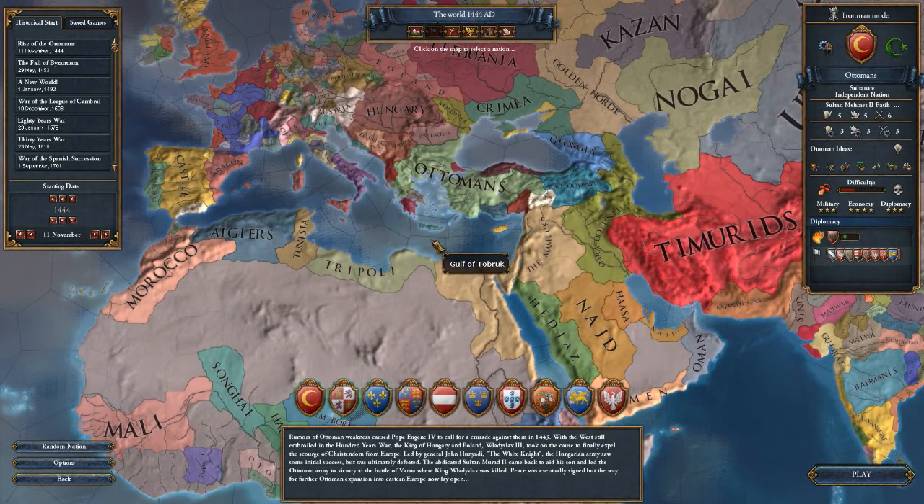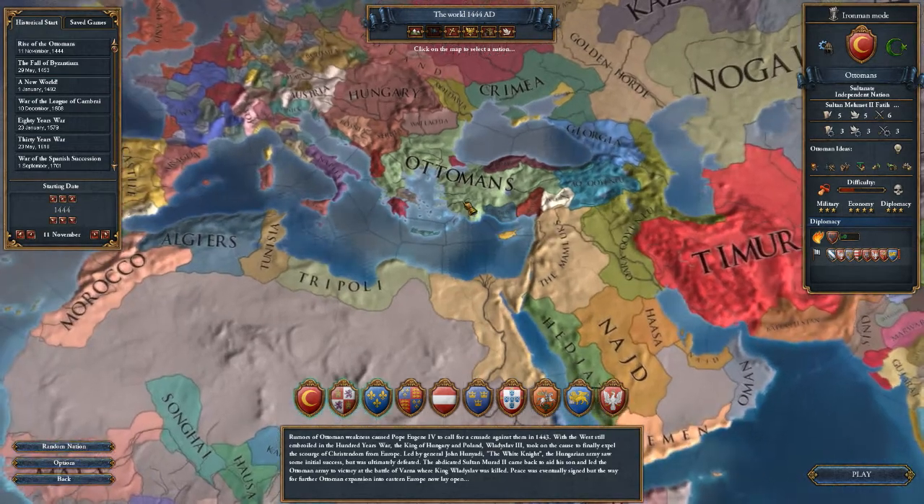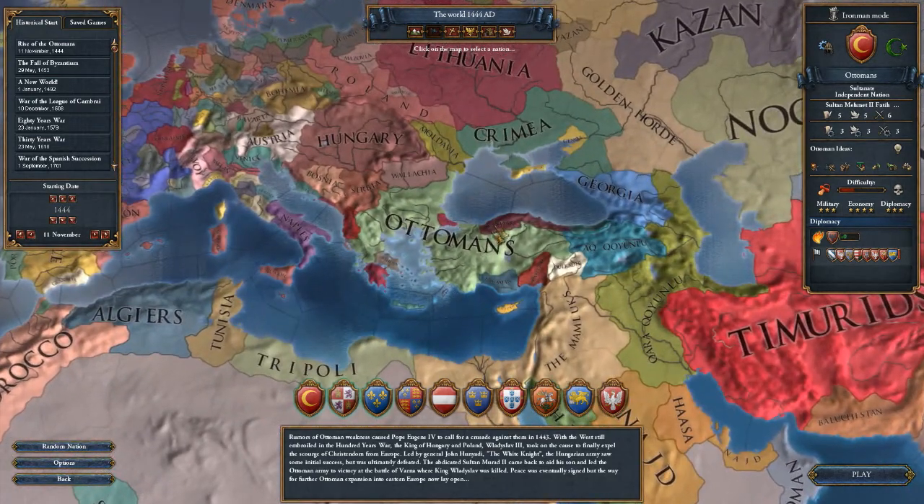Like I said, I'm new, and I want to focus on learning how to annex nations, take over different stuff, and just build an empire. The Ottomans — from what I've heard and what people told me — would be the easier way to do that. They start off with a decent military land base and a decent navy, so that shouldn't be too bad.